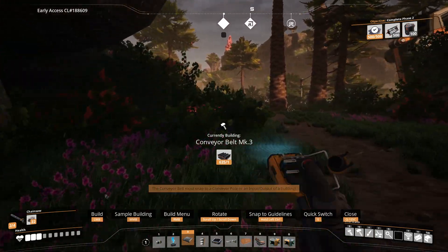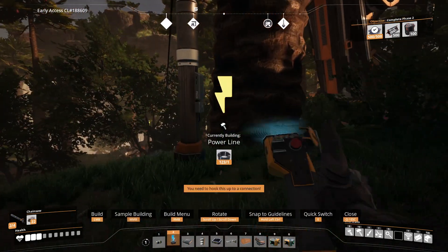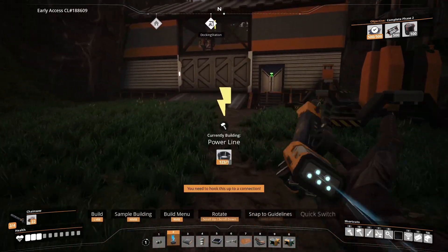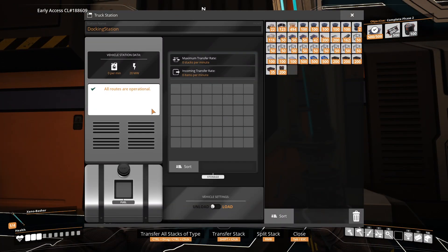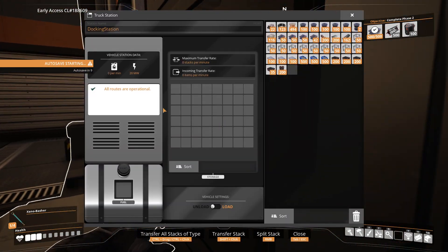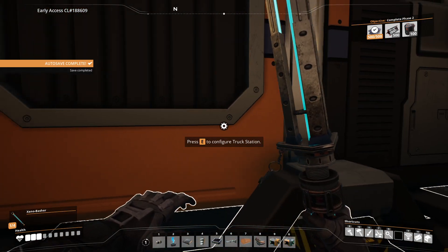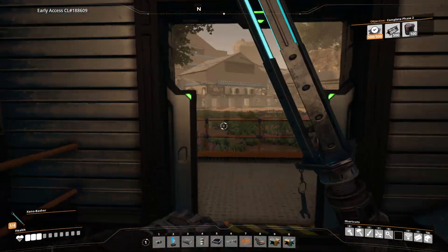I don't remember exactly how I intended to do this, but there was a plan — I promise there was a plan. I think it will actually unload the steel here, and then it will be sorted behind it. So this will be the actual steel station, HQ station.